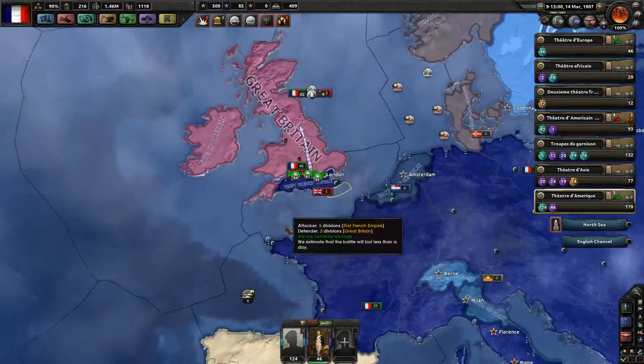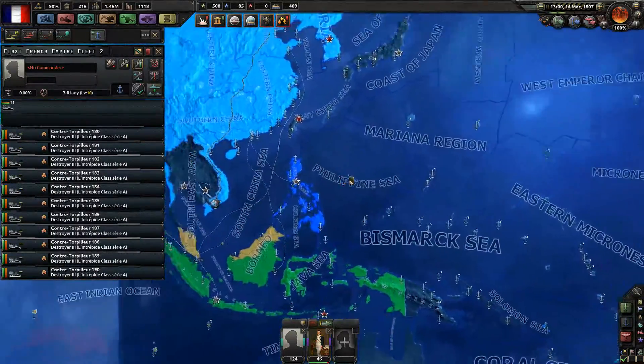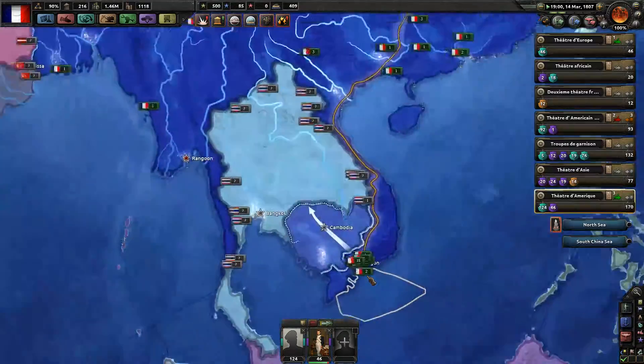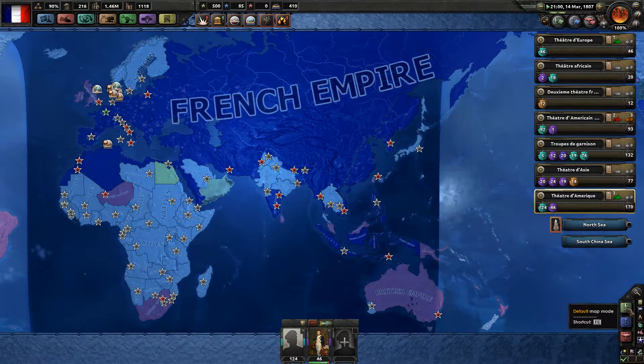We have eleven ships — eleven. This should be enough, I think. Let's send these eleven to Saigon. So the First French Empire rules the world.